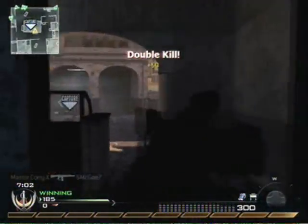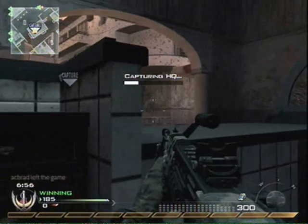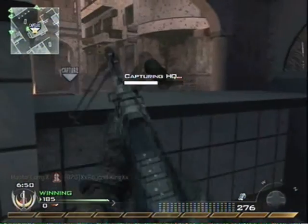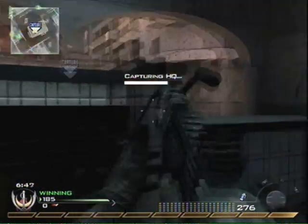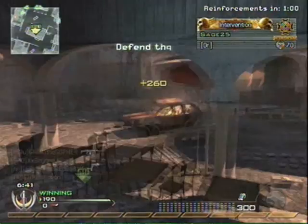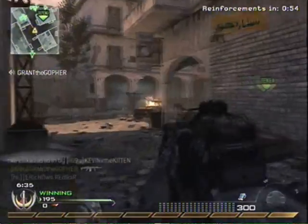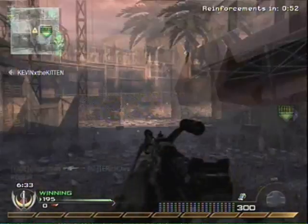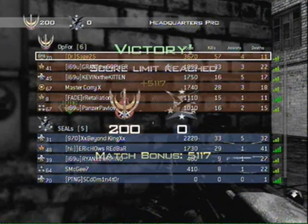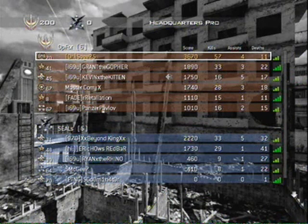I'm gonna end up capping it right here. I'm not sure what the score is that I end up with — I think like a 57 and 11 or something like that. Just trying to give you guys some tips on how to play the objective: hover around the objective if you can get a lot of kills and get your killstreaks up. If you're not the best slayer, do the objective and help your team out — it'll raise your win percentage and keep your KD safe. We destroy these guys. Stay tuned for some future videos, and make sure you rate, comment, and subscribe. Thanks.